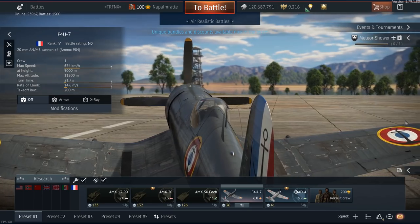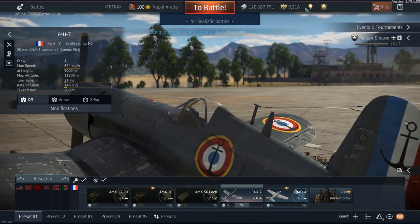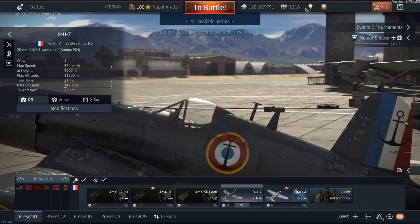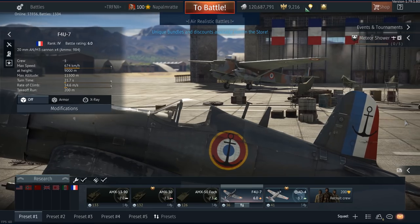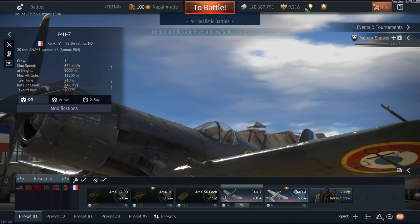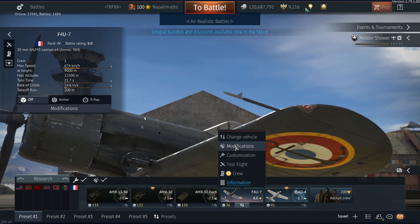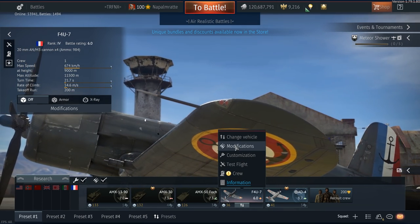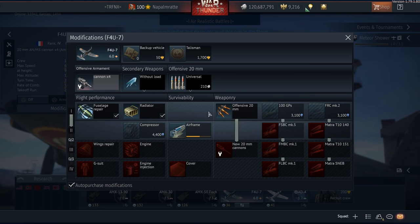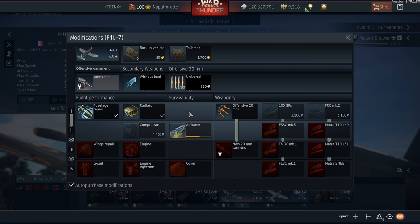A lot of people think I'm not the very best pilot, but you don't have to be the very best pilot to get something out of a battle — and that's what I want to talk about today. First, let's spend a few moments in the hangar before I show you a nice example of how to deal with stock grind on Norway. As you can see, I just have the 20mm belts, the radiator, and the fuselage unlocked.